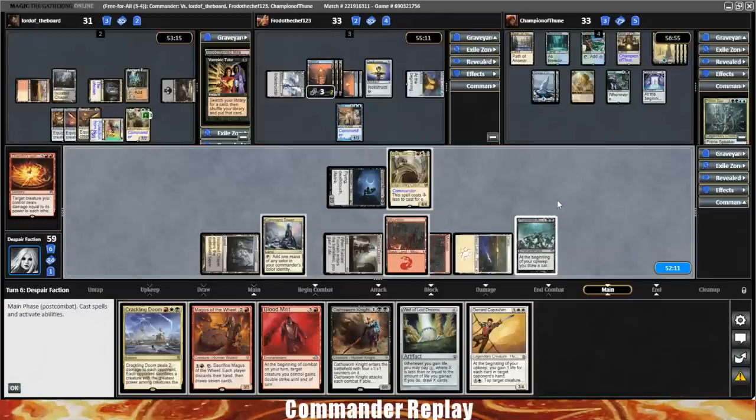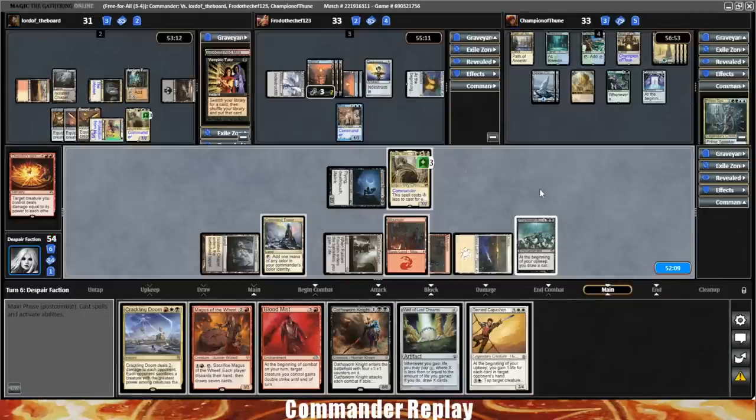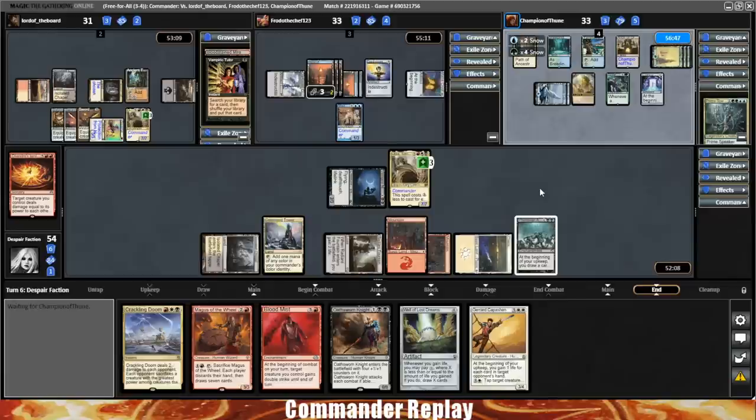Opponent seems to have overtapped — they're gonna draw with the Arch of Orska. I feel a little bit better about that. Opponent can still hit us if they want to, but it's the Feast and Famine that makes things get really out of hand.